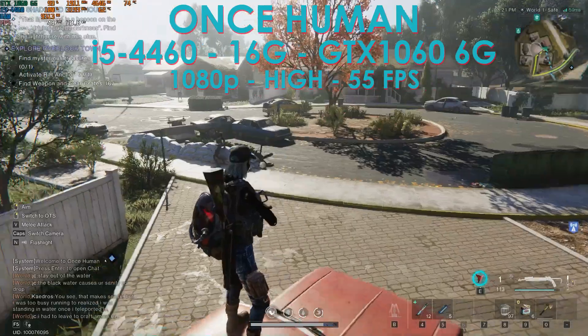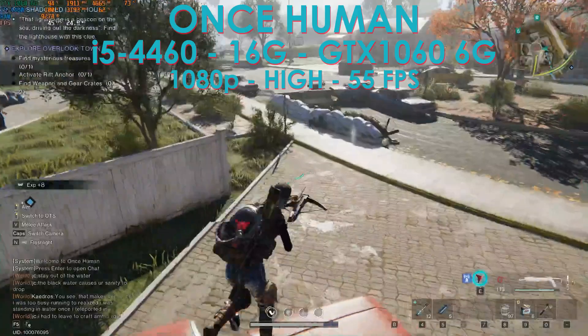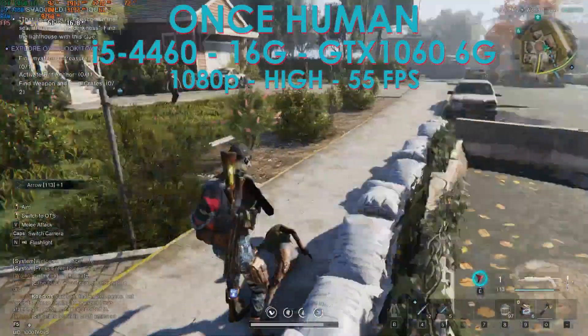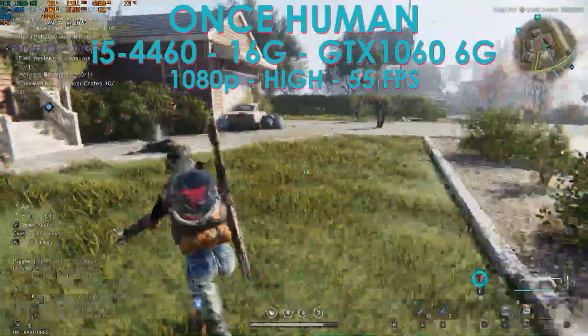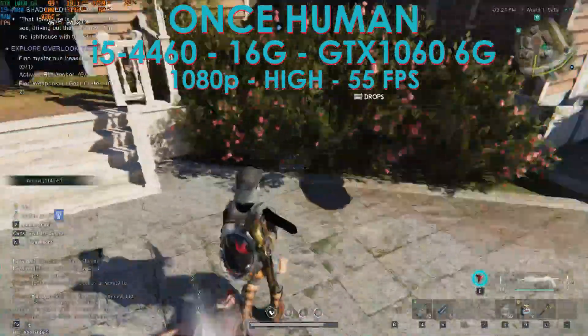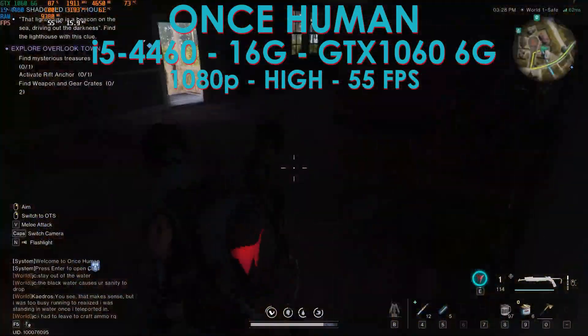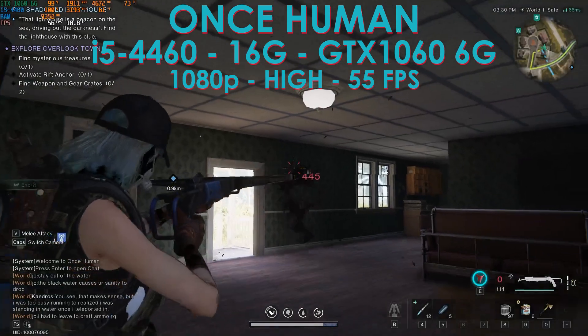I then removed the memory bottleneck — using 16GB instead of 8GB. That gives us 55 FPS at high settings, and we still have a skin. Memory usage is 9.5-9.8GB. The CPU is still pegged at 100%, so the CPU is really a big bottleneck here. It's more playable, but it's not a great pairing.